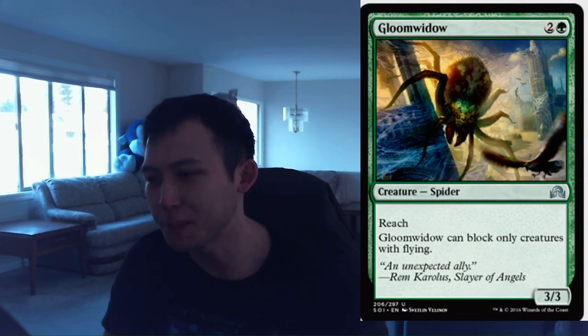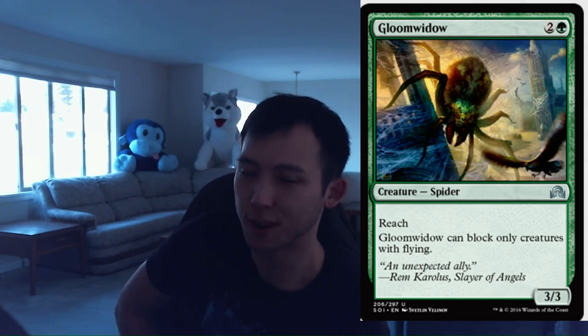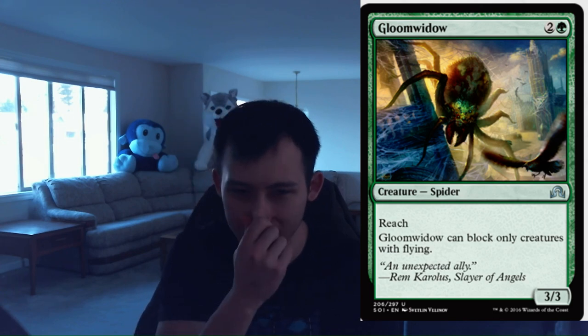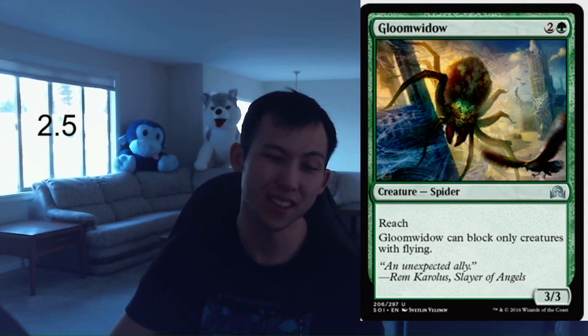Gloom Widow. 1 green, 2 colorless for a 3-3 spider. It has reach, but Gloom Widow can block only creatures with flying. Don't underestimate this card — 3-mana 3-3s are decent and the reach is actually really relevant. Green doesn't often have good ways to deal with flying creatures, and this creature can do so. It's not gonna block ground creatures, but it's just very solid. It is a reprint from Avacyn Restored or something like that. It does work — it's a big early beater and it's a spider, so that gives it extra benefit. I'm happily going to give this a 2.5. You're always gonna play it in your green decks, probably even multiples.